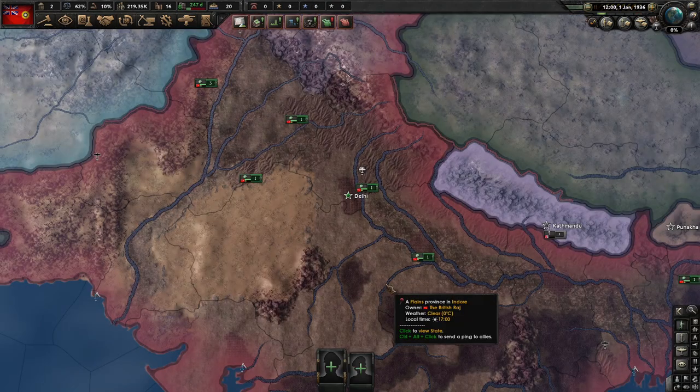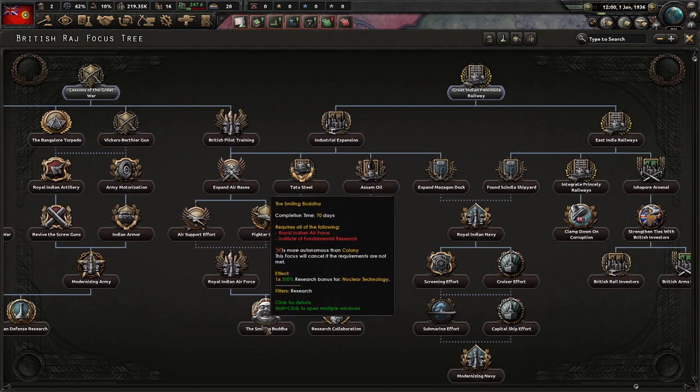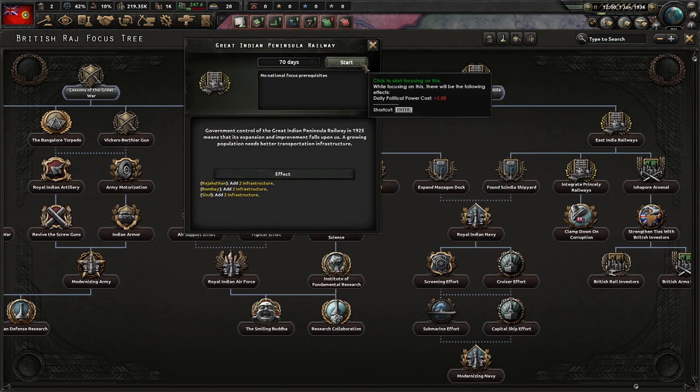So first to the focuses. The focus you want to rush is Smiling Buddha. You can see 300% research bonus for nuclear technology. Very useful. So we are gonna start with Great Indian Peninsula Railway.